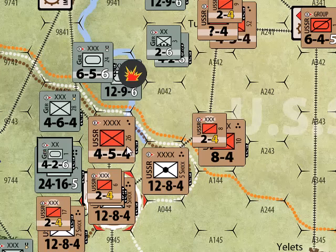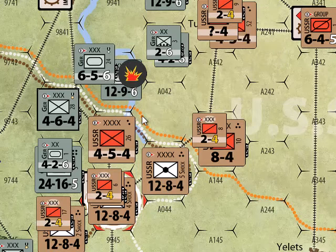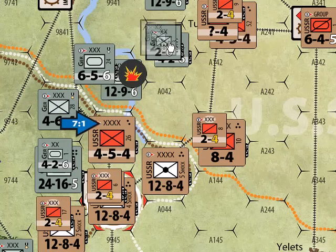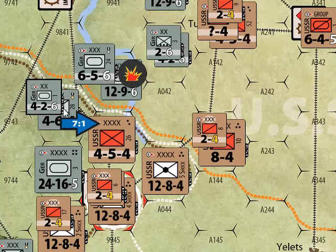By themselves, 26 points against 5 is a 5-to-1 attack. Add 10 more factors from adjacent units and now you're talking a 7-to-1 attack — and that is going to get the job done. We achieved that because we broke down this panzer unit and sent a division to help the battle. Whether you put it here or there doesn't matter; as long as it's the second unit attacking through the hex side and adding its factors, that's what makes it key.